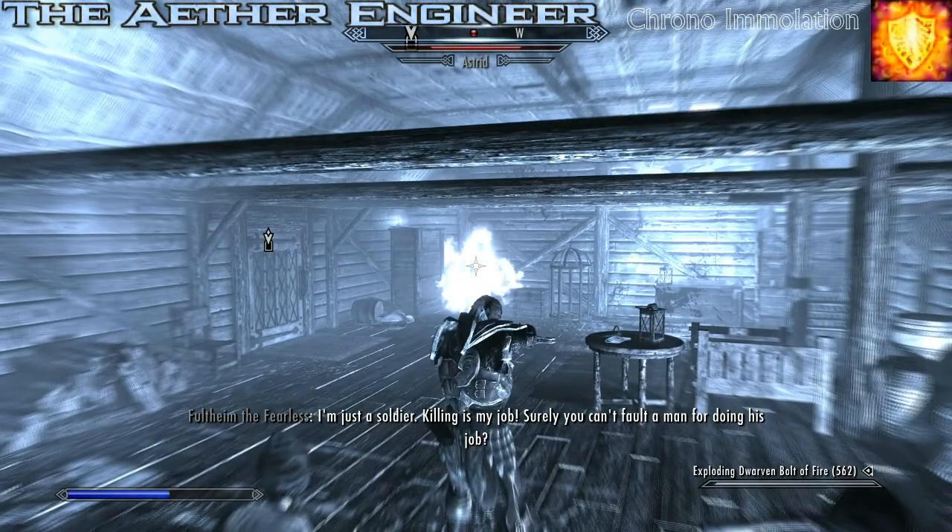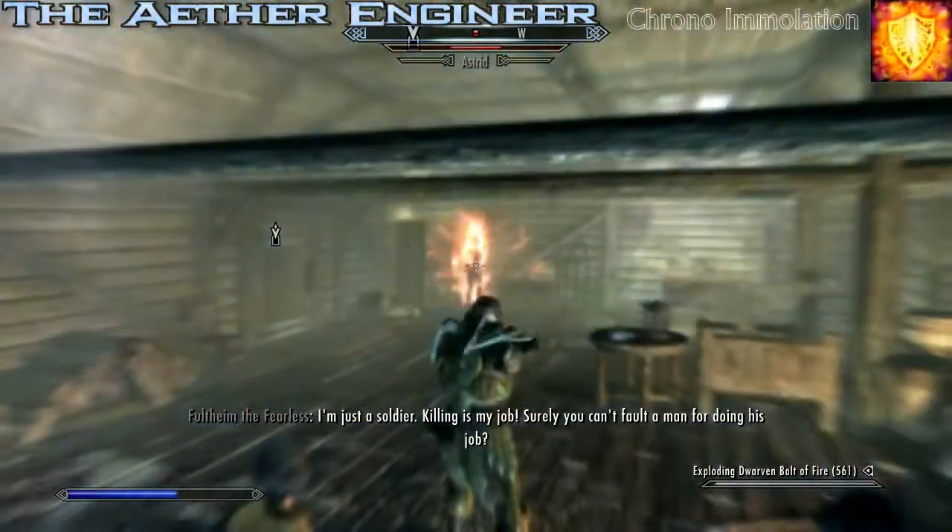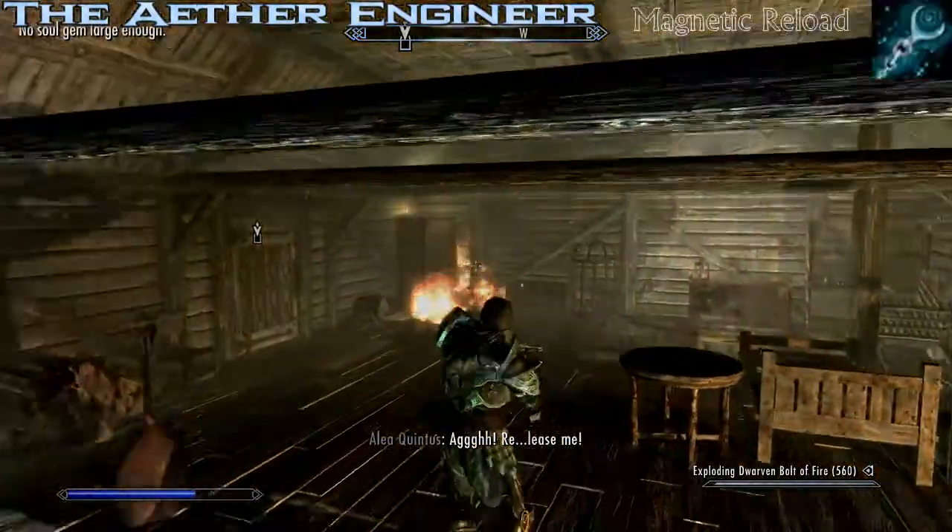As I continue using the fire dwarven bolts the opponent will remain on fire for the whole duration, walk into a fire trap, and be blasted by another bolt.